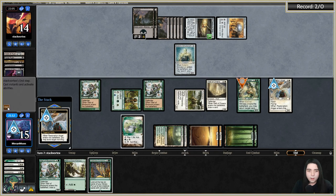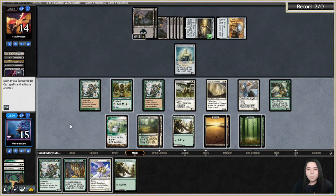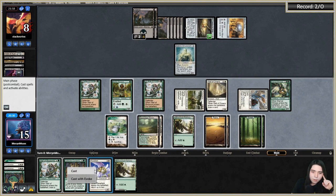Get back Revelark just to buy back stuff in case of another sweeper. Play Branchloft Pathway. I have enough for Revelark plus Coco. Getting in with the flyers — going to cast Revelark so I have lethal in the air next turn, forcing them to make a move. I'm just going to pass. If they sweep, Revelark buys back a couple walls to draw more cards. They're definitely sweeping — there's the Ugin.